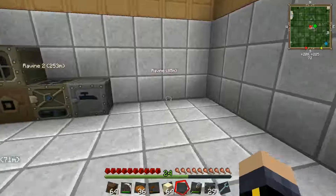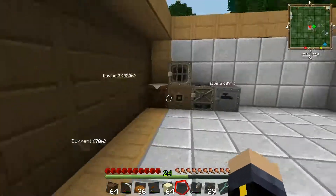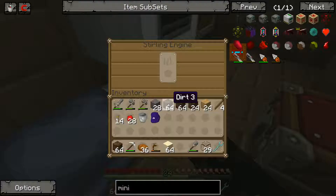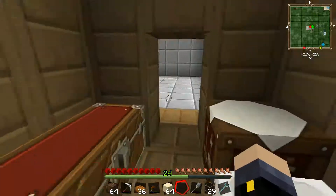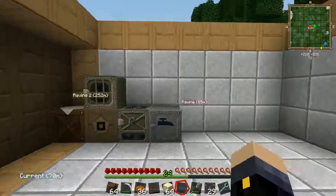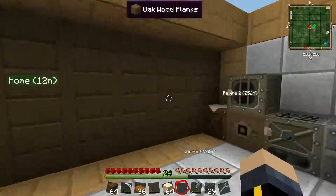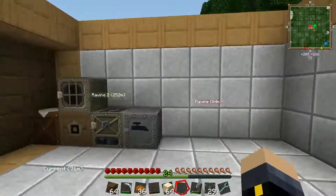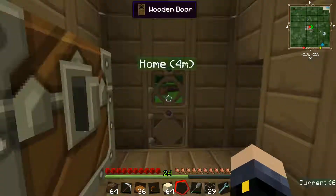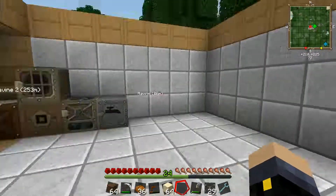Electrical engines use six EU per tick. So I want to get a minimum of six just so I can use an electrical engine for my pulveriser instead of a sterling engine, because it's a waste of coal. After that, I want to go into the nether — any FTB pro will tell you the nether is brilliant because you get infinite lava, and infinite lava means you can basically use it as your power source.